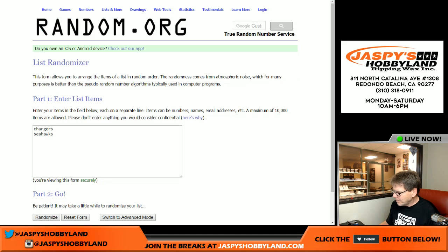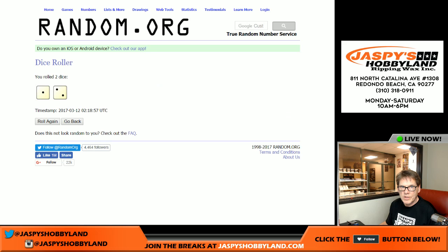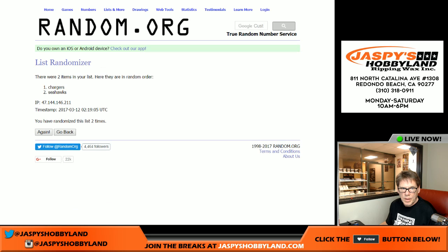We're back. We're doing a random — Chargers and Seahawks are in it. Good luck everybody, let's see what we do. Roll it — two and one is three times. Good luck. One. Two. Third and final time — Seahawks! Donald B, you get the dual auto: Marshawn Lynch and Ryan Matthews. That's the break, everybody. Appreciate it. JaspeysHobbyland.com, JaspeysHockeyland.com.